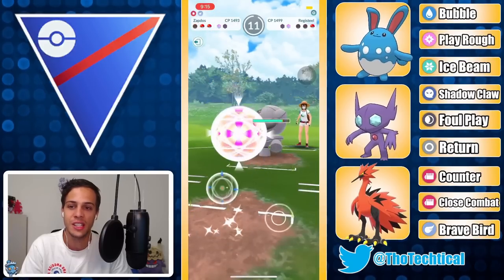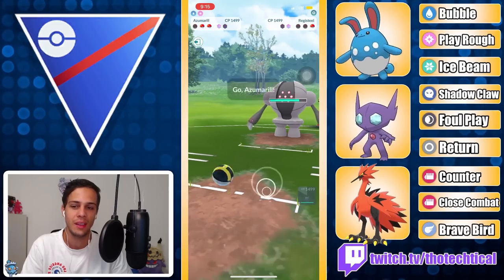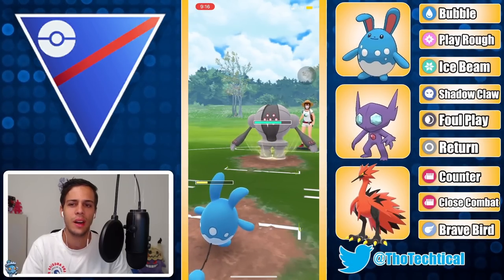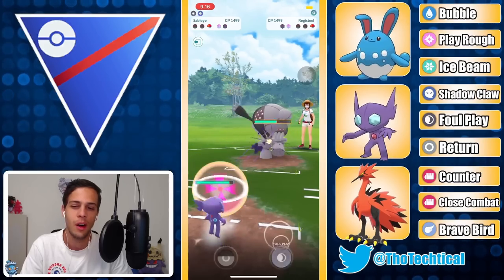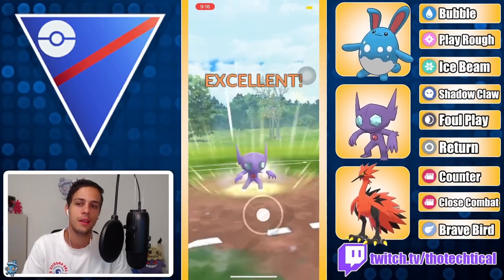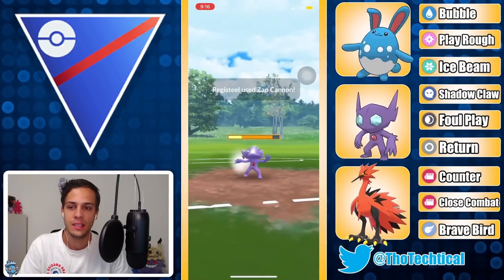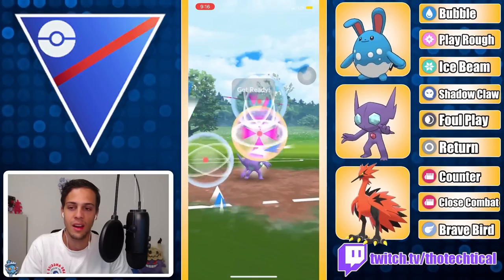In comes a Registeel now. This is looking all right for Ethan but definitely not ideal since both Azumarill and Sableye don't do too well here. I think you really want to throw your Play Rough immediately. At least you're still fine - you need that Play Rough damage. Hit three Foul Plays on the Registeel and you should be able to win this matchup. One Zap Cannon doesn't knock out the Sableye unless Ethan is running a very weak Sableye, but I think it's pretty good IV. Yeah, this doesn't do enough.